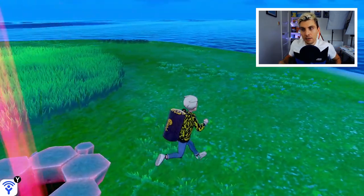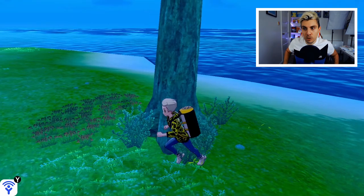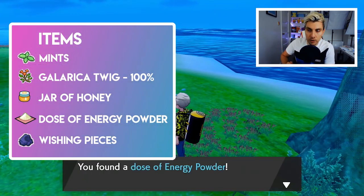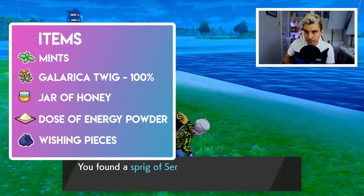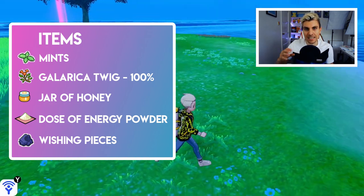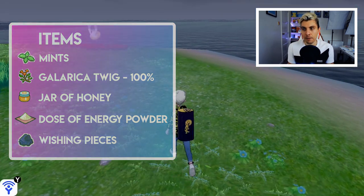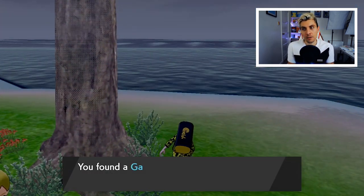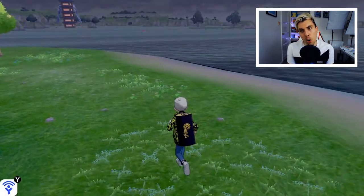The different items you're going to find on this island are: doses of Energy Powder, jars of honey, wishing pieces, and of course the mints. You're not going to find anything other than these items. From the tree you can get Pomeg Berries, and that's about it — it really is a dedicated mint farming island.